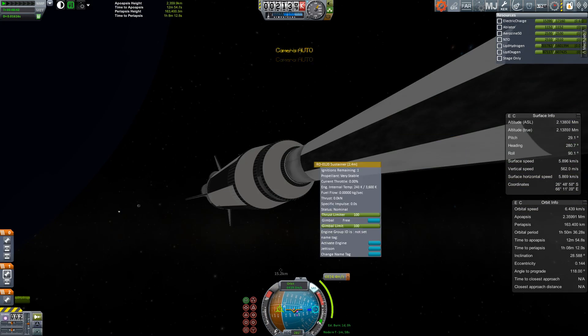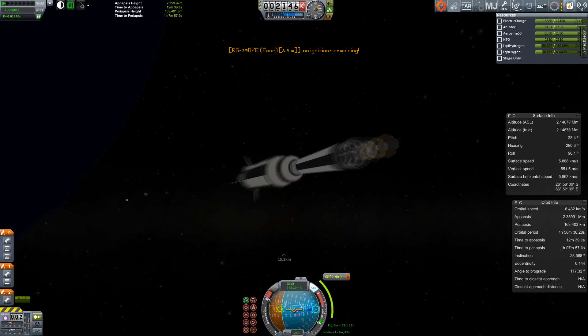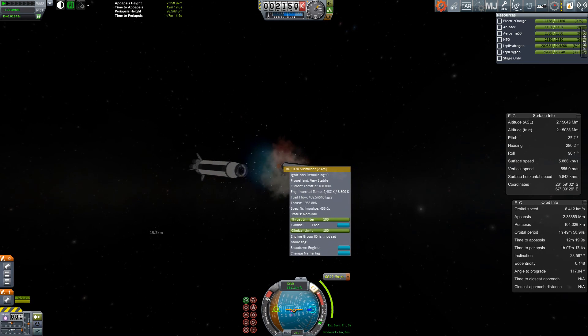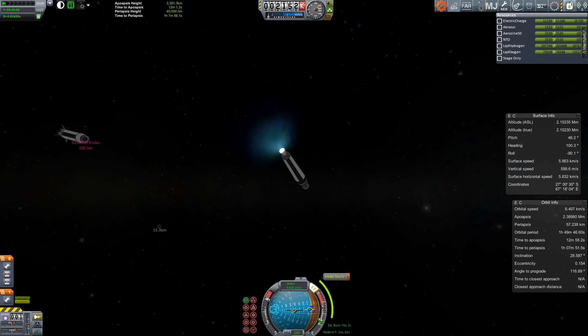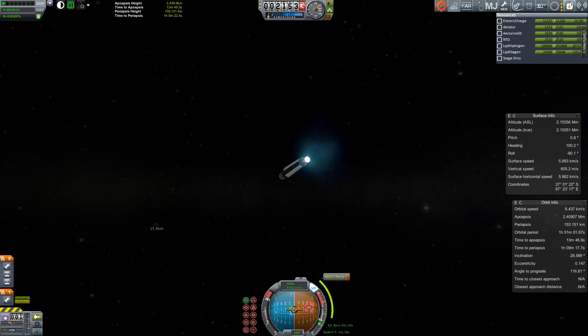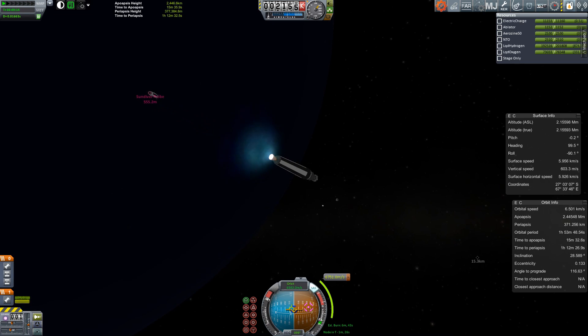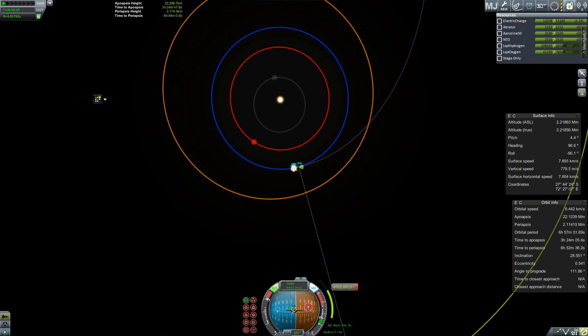After putting the spacecraft into a stable orbit, we begin an escape burn that will bring us outwards rather than inwards towards the fiery heart of the solar system. Actually, due to some problems with the reaction control system, I had to begin my burn and then turn 180 degrees essentially — not a standard maneuver, but unfortunately one which is essential in a task as important as this.